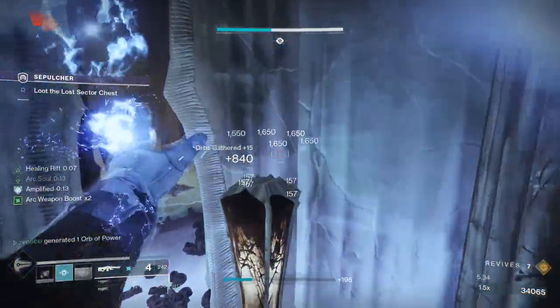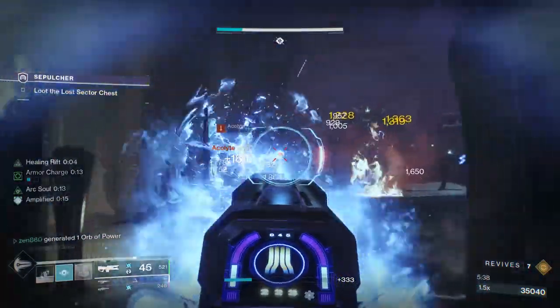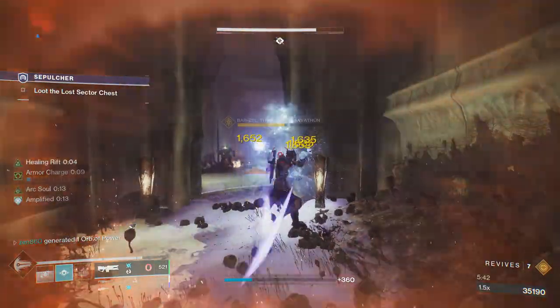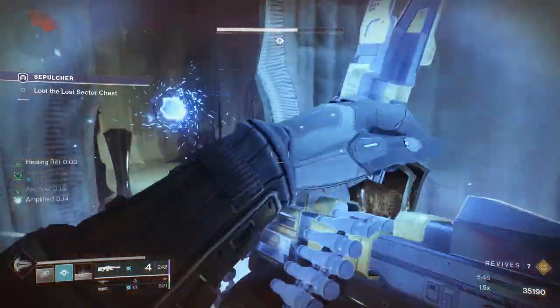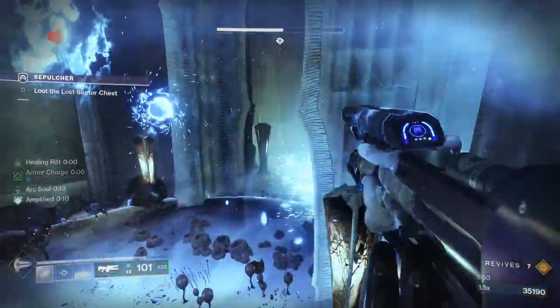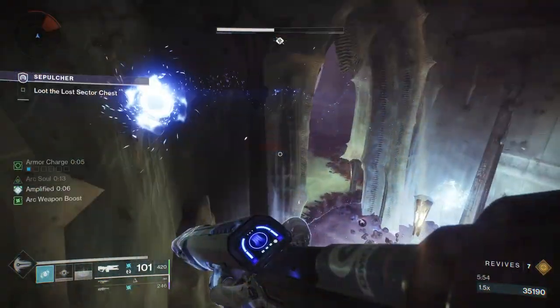The boss does have those arc projectiles — the same thing as hive boomers, it's like AOE projectiles. But you see we're absolutely melting the boss. We just used a bit of our trace rifle from the build. We have a 17% damage bonus going on while our rift is up, and our rifts are infinite. So we're going to be able to deal with them really easily.